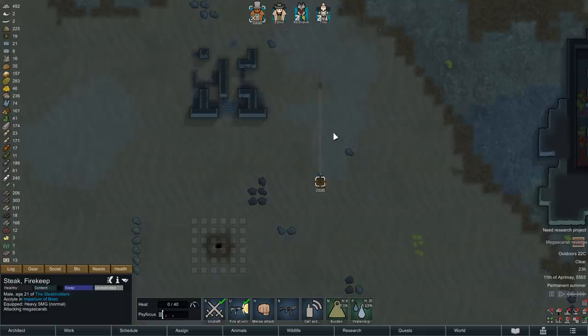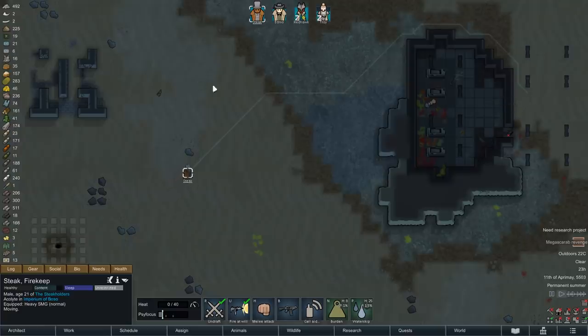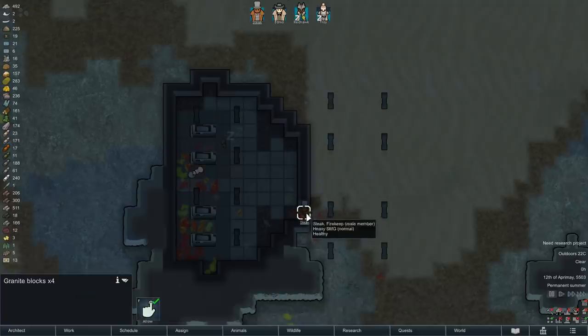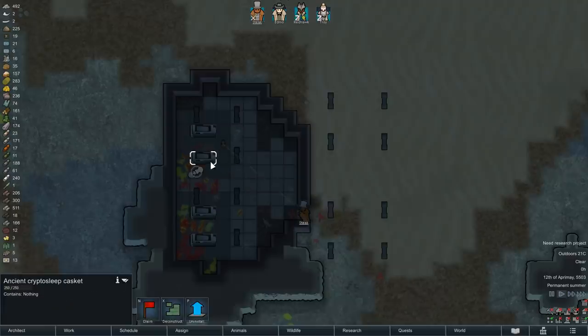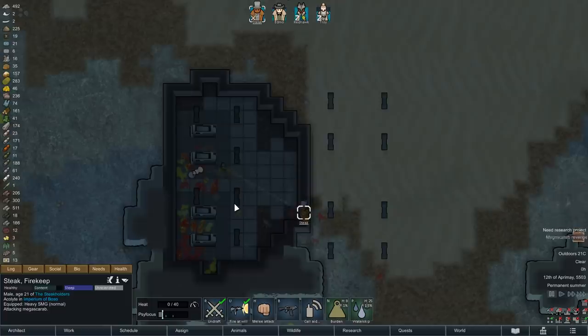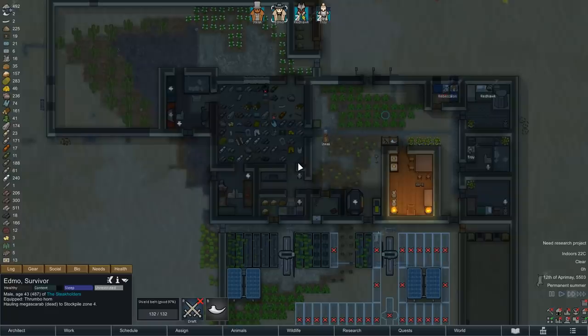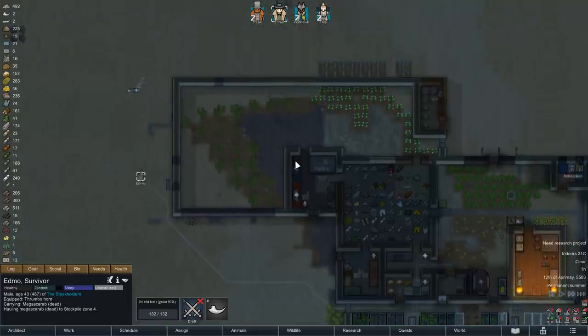You can also see here that I have already marked the locations of all potential geothermal generators - I find that to be very helpful when planning how to extend the base further. There are actually quite a few of these steam vents close by, so the final base should have no trouble harnessing the power of three, maybe even four of them. After only a couple of hours of hunting, we now have four dead bugs. There might be a fifth one still running around somewhere, or it may have wandered off the map already.